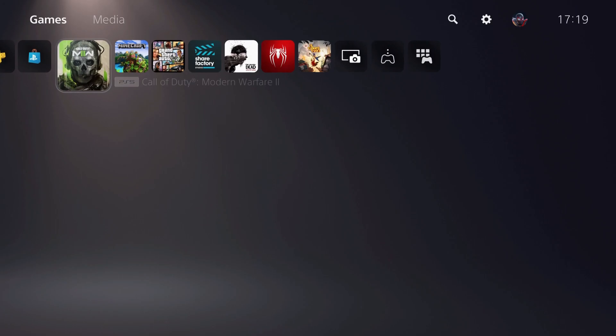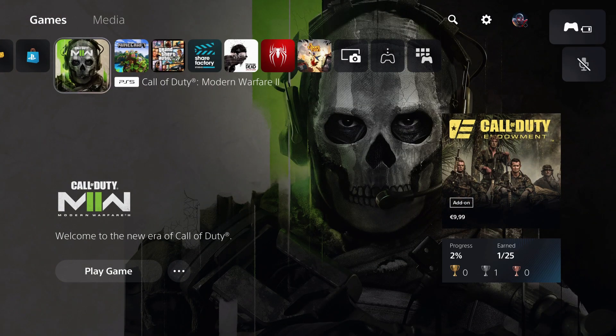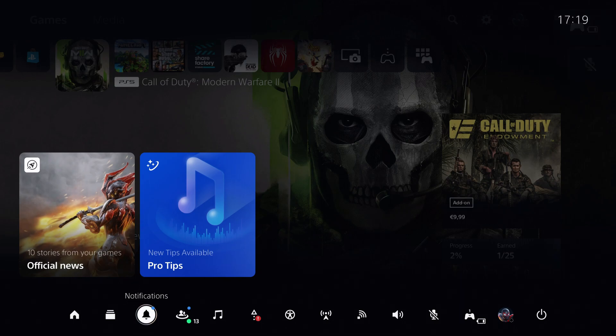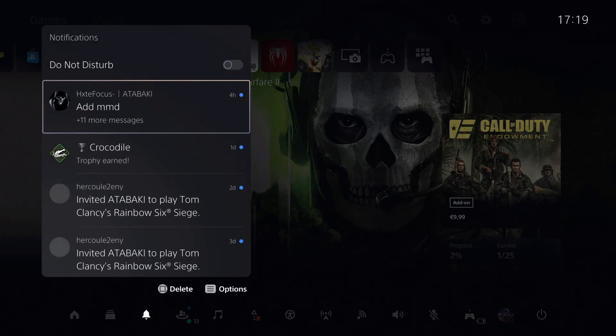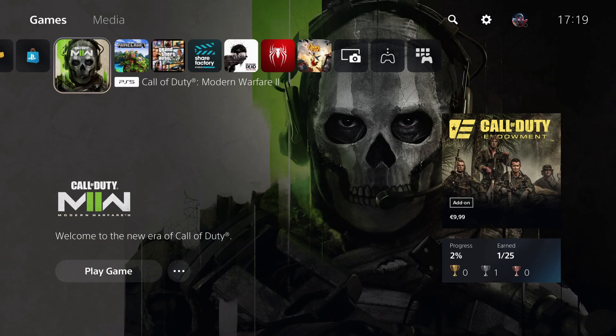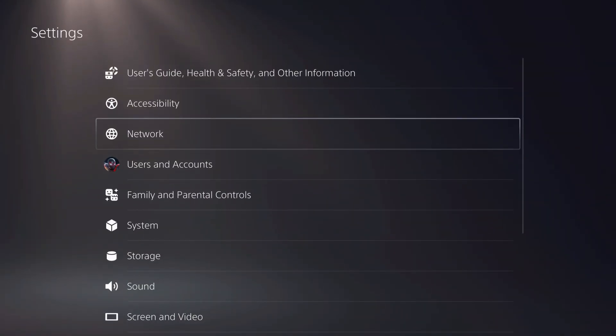First of all, what I recommend you do is go over to your quick menu, and then go over to notifications. Check first of all if you get something on notifications. If you don't, go over to settings, and then go down to notifications.